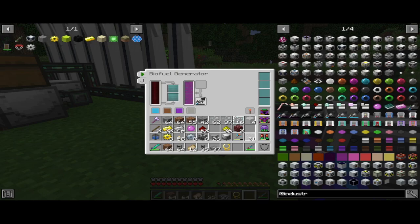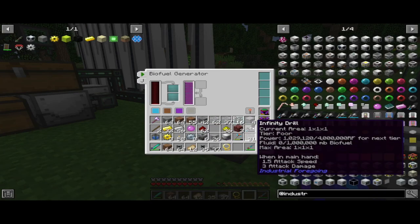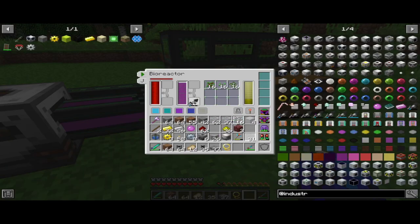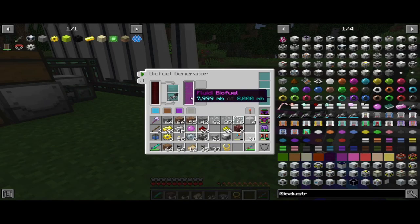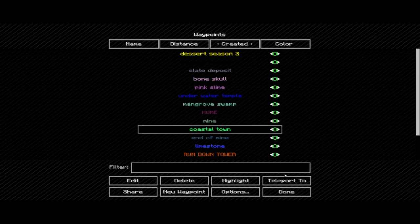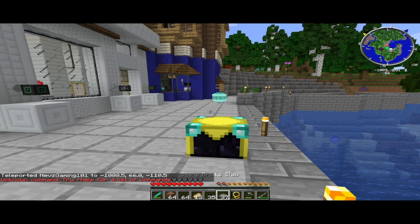We can fill this with biofuel as a power source, but we're going to leave it feeding straight into the main generator. We'll collect all the power and let it charge up. I might actually move this over to the coastal town area so we can collect all our goodies, because our mine is almost finished.